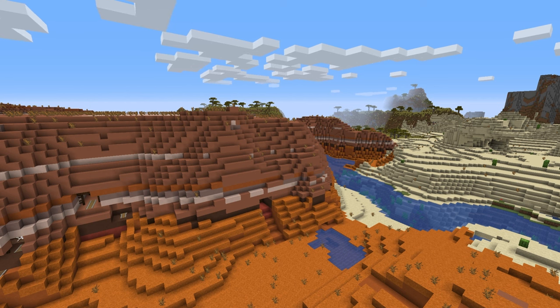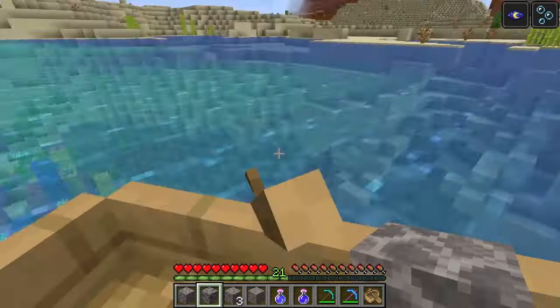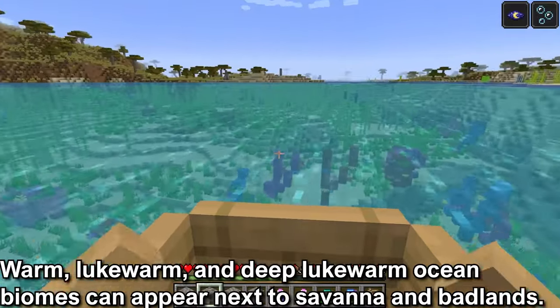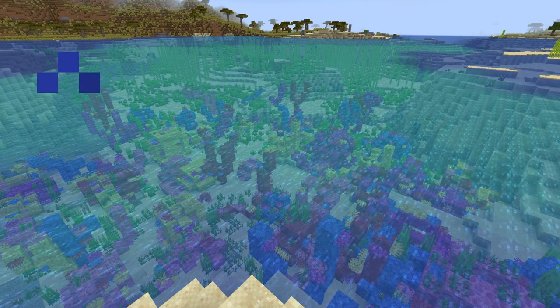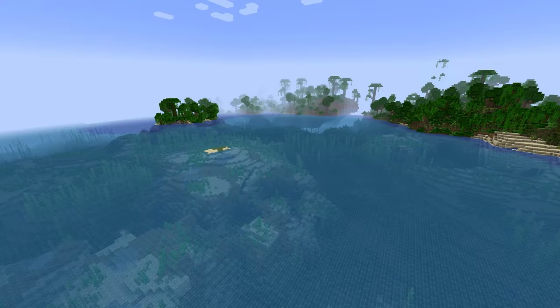All of these biomes are clustered together and will appear next to each other. If you're having a hard time finding a savannah or badlands, you can travel in a boat looking for lukewarm and warm ocean biomes, which will appear next to the badlands and savannah. The warm ocean is distinctive as it's the only ocean biome with coral blocks, and has an aquamarine color. The lukewarm and deep lukewarm oceans will have a lighter blue color.